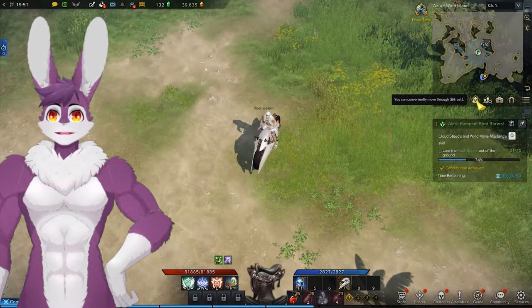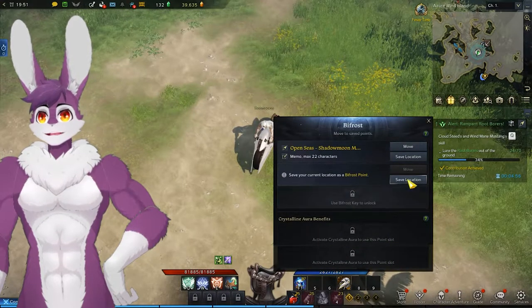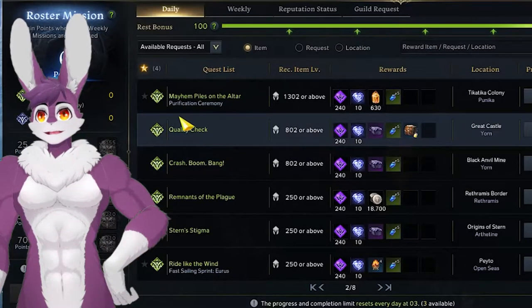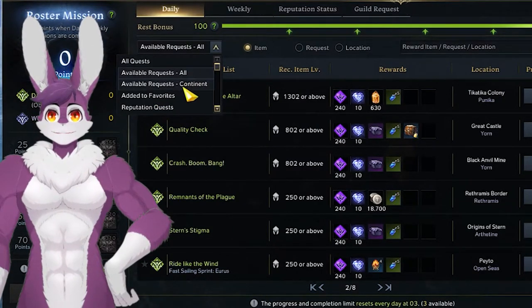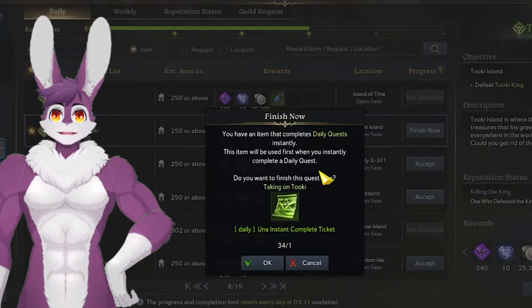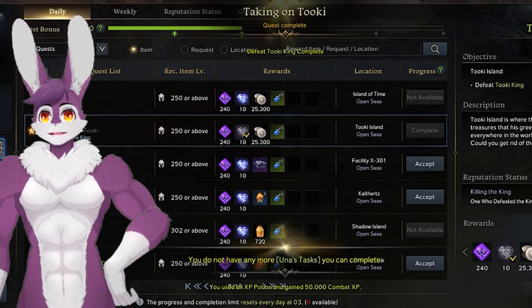Here are some tips for completing daily Unas. Bifrosts are your friend — when you arrive at your Una quest, make sure you save a Bifrost location. Getting to roster level 60 unlocks a second Bifrost slot. After completing an Una daily, save it to your favorites by pressing the star icon, then go to the top left of the menu and select Added to Favorites. Since Tukey Island takes forever, it's a good choice to spend your instant-use daily Una passes to complete it, though you'll miss out on the island soul if you skip the actual island.